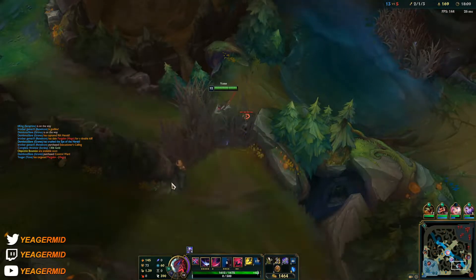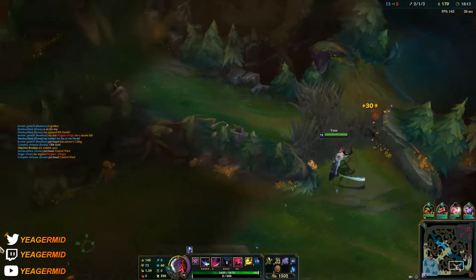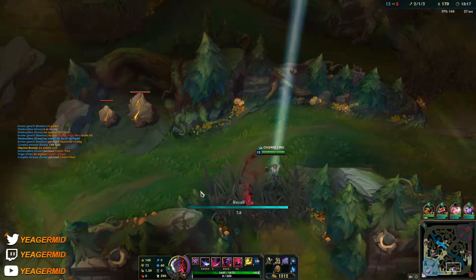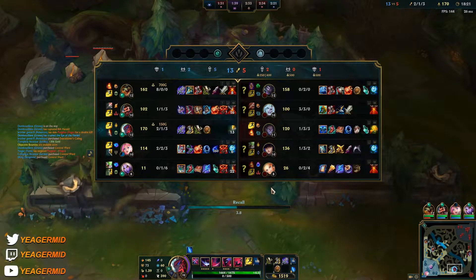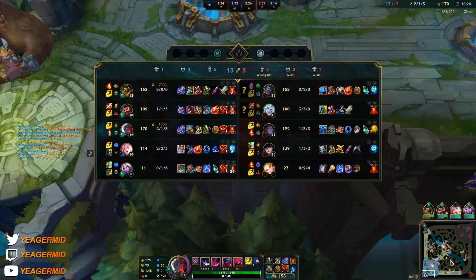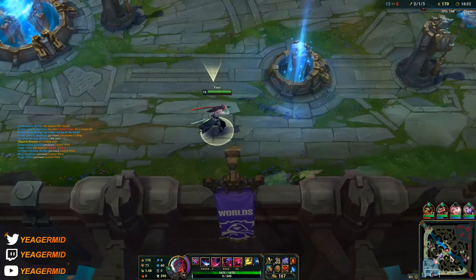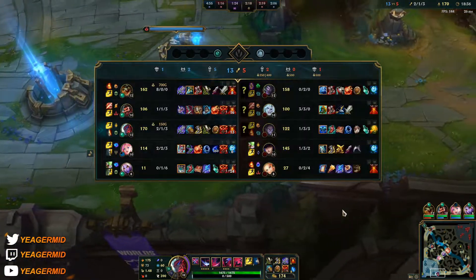Destroying this blast cone is huge — it makes it so much harder for the enemy jungler to make plays and get around wards quickly. I'll take it away probably next time we don't have teleports — that's the only problem. I'm not going to go for the bruiser build because I want the damage against this team. I just want to be able to shred whoever tries to one-versus-one me in the side lanes.